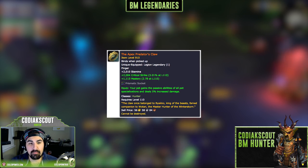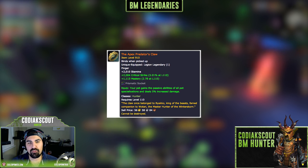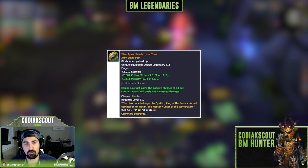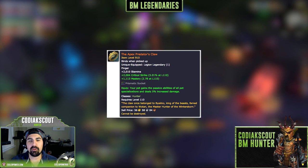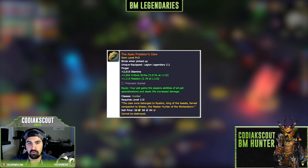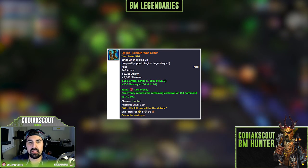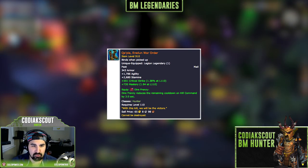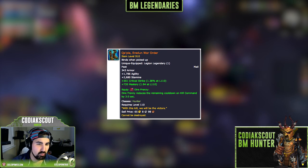Next we have the Apex Predator's Claw — your pet gains all passive abilities of all pet specs and deals 5% increased damage. Notably, Boar Speed (30% movement speed to your pet) and Greater Stamina (increases pet health by 60%) get added, so you want to change your pet's spec to Tenacity to also gain the Charge ability, giving your pet more mobility and durability. After that is the Eri'dun War Order, which causes your Dire Beast to reduce the cooldown of Kill Command by 3.1 seconds — a really powerful single target legendary, though you may run into some focus issues.